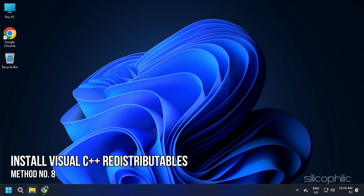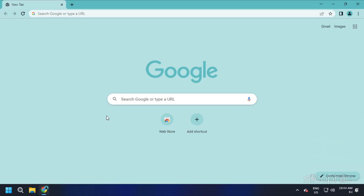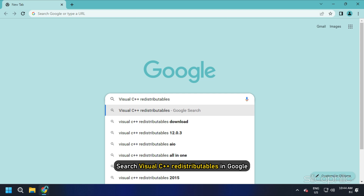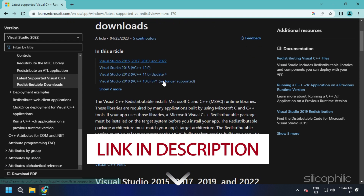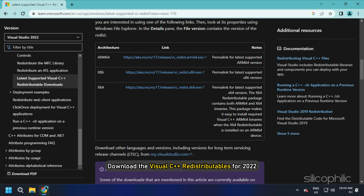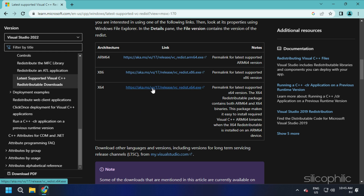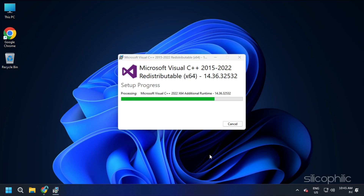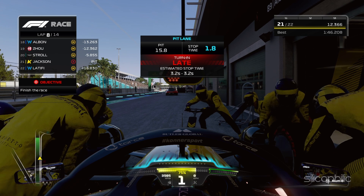Method 8: Another thing you can do is install the Visual C++ redistributables. Search for Visual C++ redistributables on Google and click the first link from Microsoft.com — we've also provided the link in the description. Download the Visual C++ redistributables for 2022, making sure to download the correct architecture: x64 for 64-bit systems and x86 for 32-bit systems. Install the downloaded file, then restart your PC. After the PC restarts, run the game and the error should be fixed.